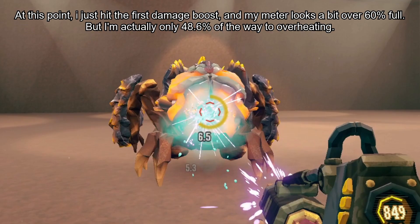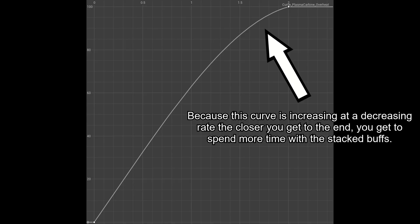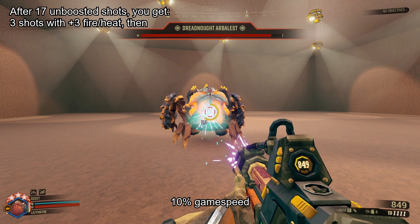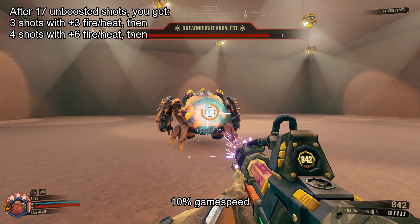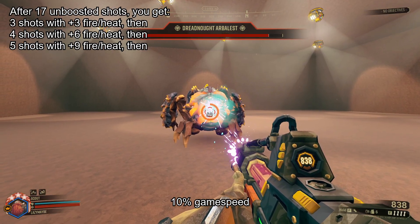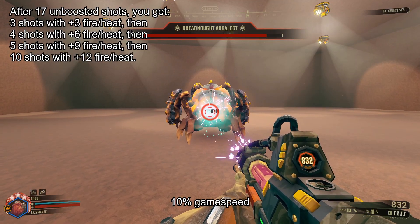This has two practical implications. One is that the first damage boost kicks in on the 18th of 38 shots. As a result, about 55% of your shots when firing until overheat get the boost — a little more than half instead of a little less than half. The other effect is that, due to the way the non-linear heat curve tapers off at the end, each stage of the boost lasts longer than the previous one. One stack lasts for three shots, two stacks last for four shots, three stacks last for five shots, and four stacks last for ten shots — or up to nine if you're avoiding an overheat.